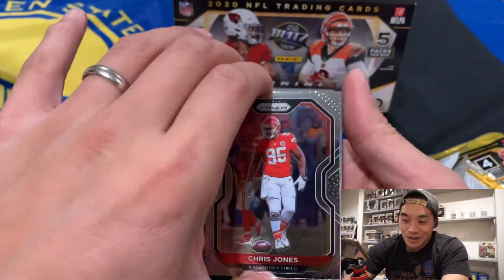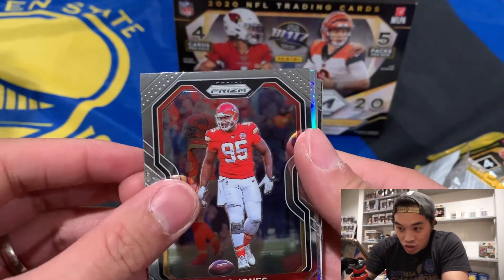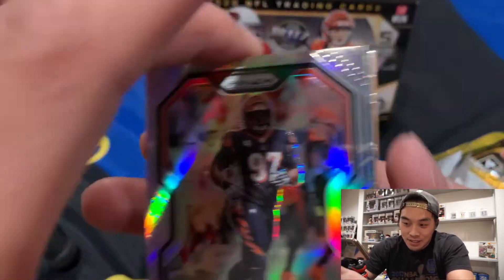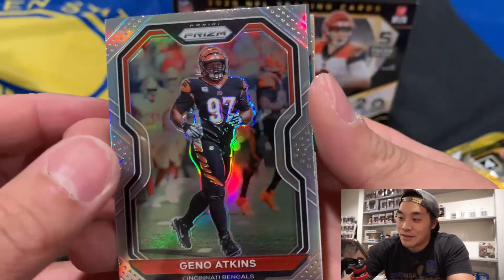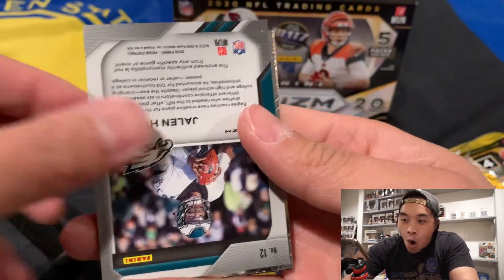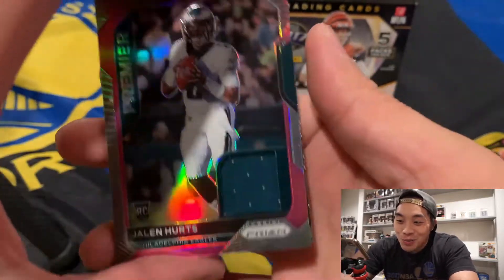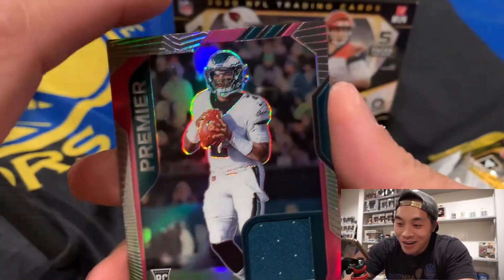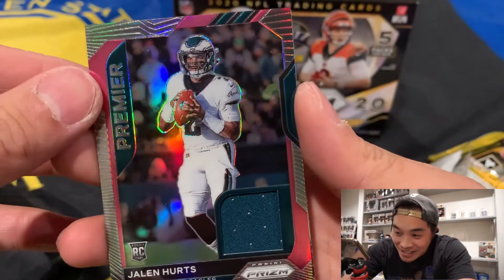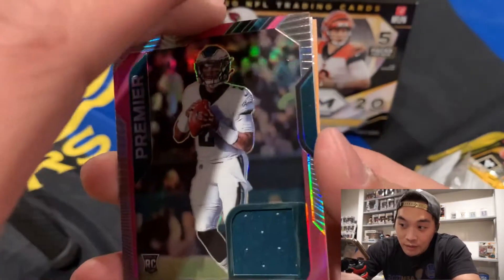First card is Chris Jones, Kansas City Chiefs. Next we got Geno Atkins, Cincinnati Bengals defensive end I believe. Then we got Jalen Hurts Premier. That is nice — is it game used? Let's see the back of the card really quick.